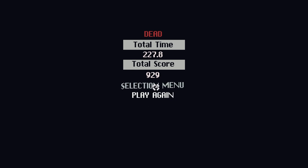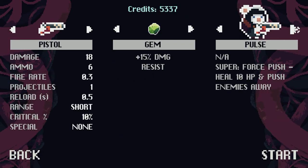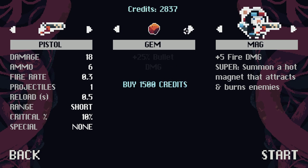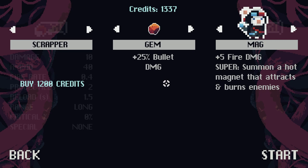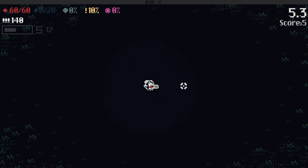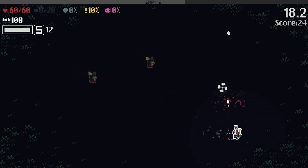We could try somebody else. Maybe we try — first go back to main menu because it kind of bugged out last time. We'll try the fire damage character — Mag — hot magnet that attracts and burns enemies. Cool. More bullet damage. Let's unlock a new gun — Taipan poison minigun. Sounds cool. A long reload but it's got a ton of ammo. It'll increase damage with the bullet damage thing. It takes a while to rev it up — it's like an actual minigun.